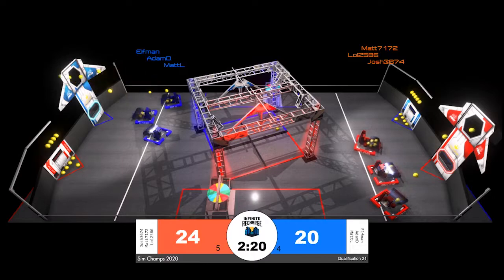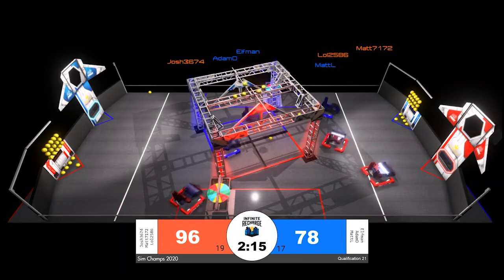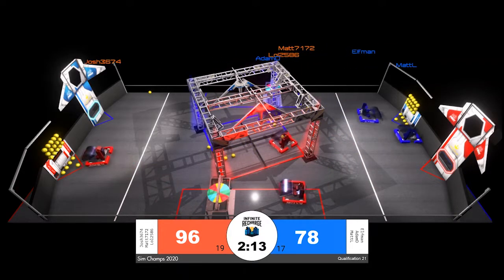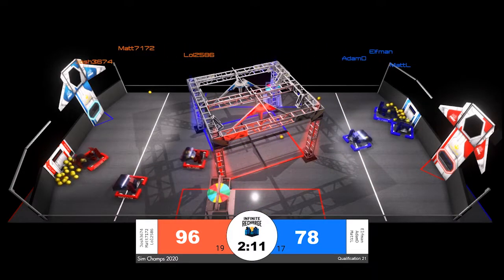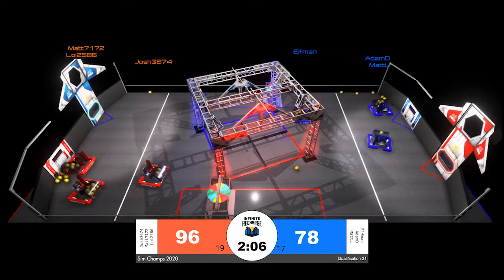That's a full hopper of power cells on both sides of the field. Their alliance partners also moving in, picking up for themselves. Very similar autonomous strategies on both sides of the field, but a little bit more capitalization for the red alliance — they score two additional power cells.